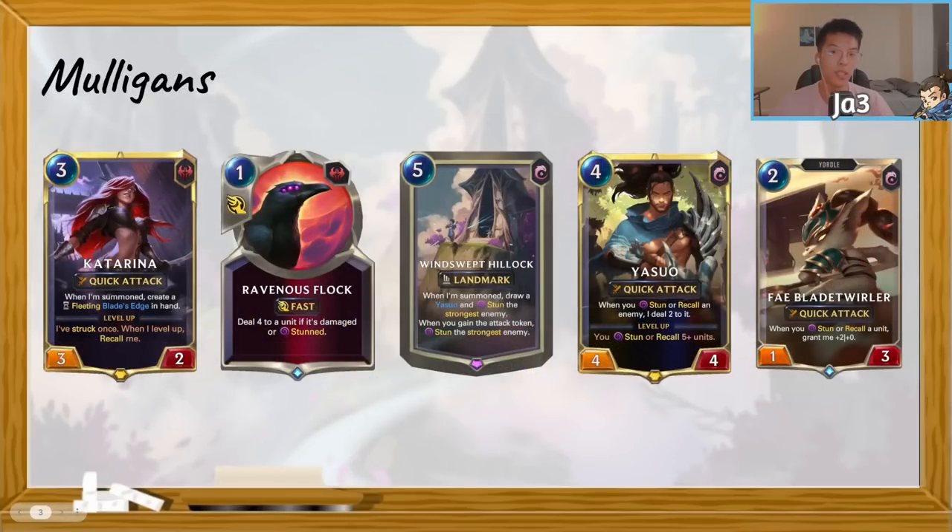The next logical step is the mulligan. Within this deck, I think there are five very important cards you'd most like to see. The first being Katarina — I think she is the best card in this deck. She will almost always be kept in every single mulligan, and she does everything and enables so many things within your deck. Katarina is a good way to level up Yasuo and scale Faebladeswirlers; the Blade's Edge serves as a removal tool, and she synergizes very well with Windswept Hillock.